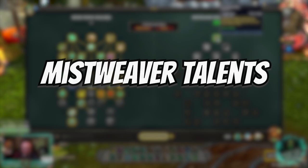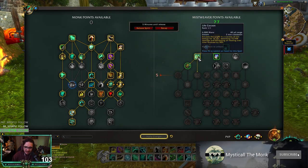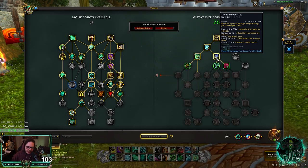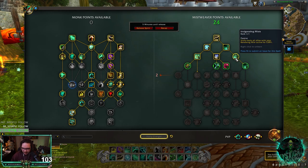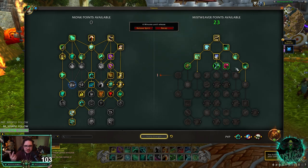Now for the Mistweaver side of the talent tree. Obviously you don't have a choice — you have to go Essence Font rather than Enveloping Mist, which really sucks. And then you're going to get Life Cocoon. You're obviously going to go Thunder Focus Tea — the bread and butter for Mistweaver in general. You need Renewing Mist, very important. And you're going to go Invigorating Mist, because this makes it so your Vivify heals everybody that has Renewing Mist — it's that cleave heal that we have. And then you're going to want Master of Mist, which gives Renewing Mist two charges — again, very, very important.